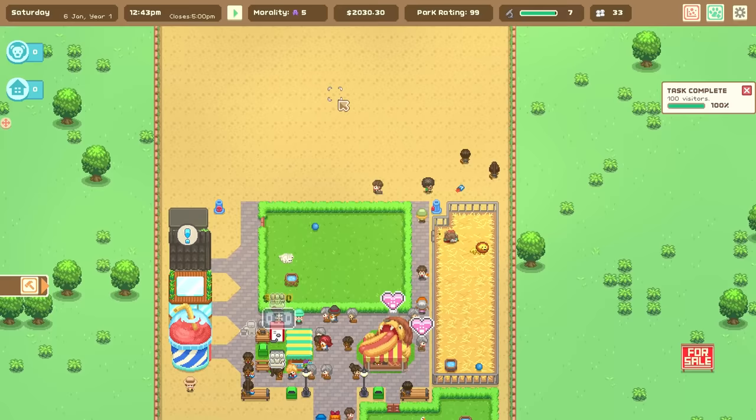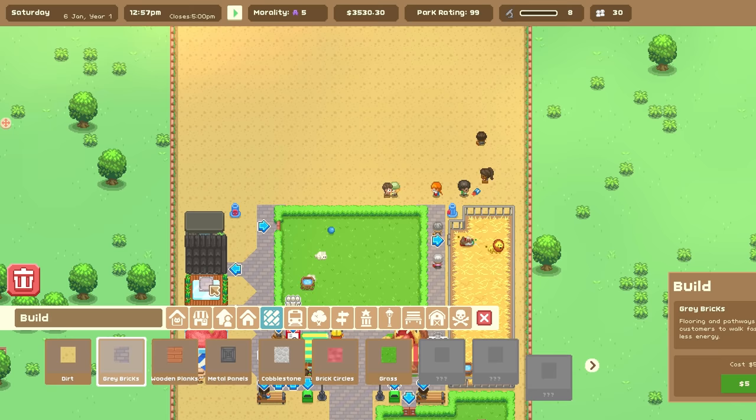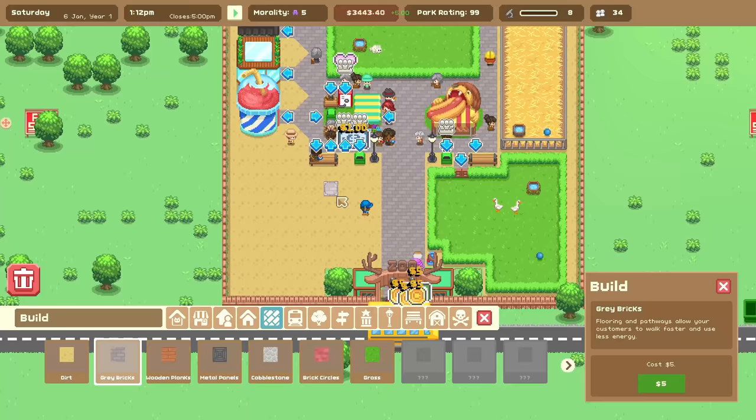We've done a hundred visitors, so let's finish that task for $1,500 — not bad. Let me build some new path right here because I do want to get another enclosure, although I could also do an enclosure down here as well.